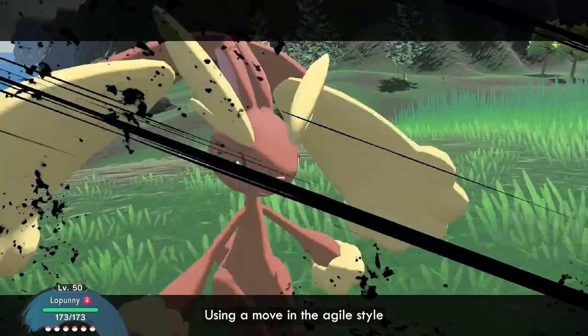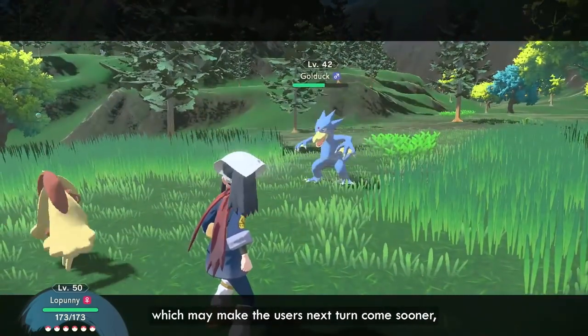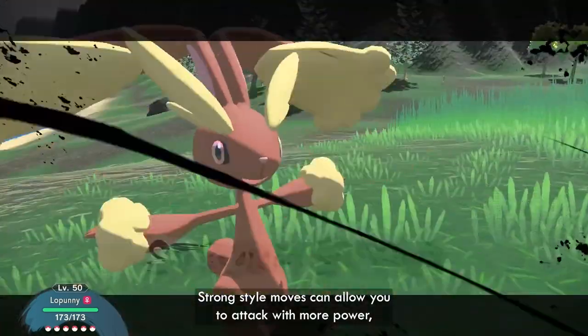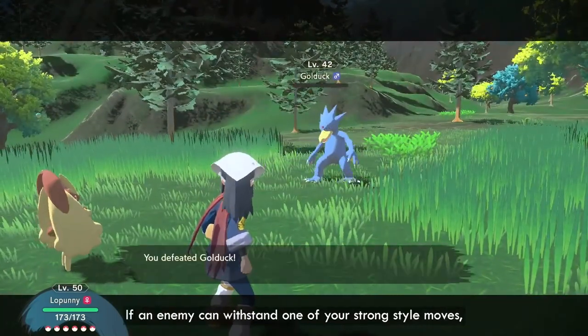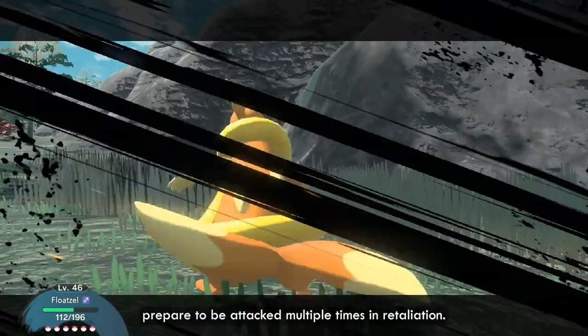Using a move in the Agile Style raises the user's action speed, which may make the user's next turn come sooner at the expense of reducing the move's power. Strong Style moves can allow you to attack with more power, but using them may delay your Pokémon's next turn. If an enemy can withstand one of your Strong Style moves, prepare to be attacked multiple times in retaliation.